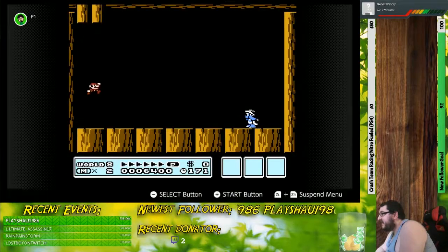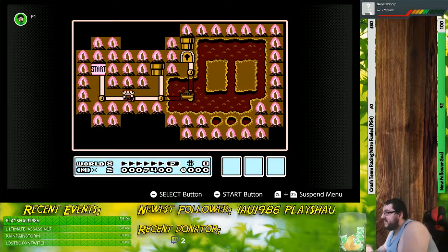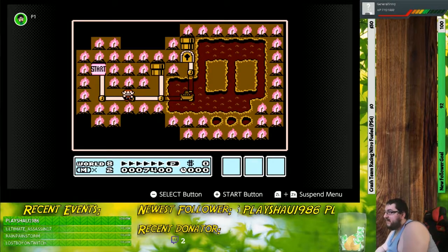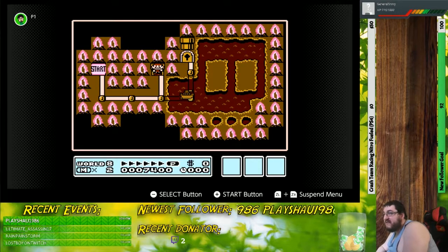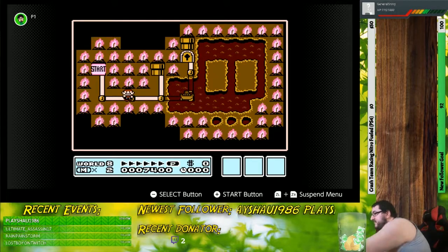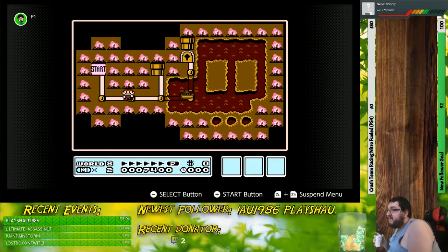Let's just create a save state here. Thankfully, when you complete these airship-like levels, you do get an extra item added to your inventory. That is pretty neat. This pipe does lead to a shortcut later on. Also, as you're going through the world completing one airship-like level after another, the levels stay cleared even if you get a game over. So that's pretty nice.